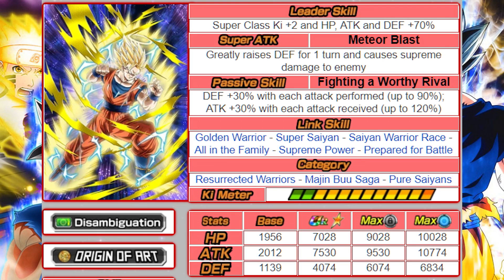After he supers he's going to give himself a 50% buff to defense as well, so this guy is low-key very, very solid - I'm surprised they made such a good unit so easy to obtain. His links are Golden Warrior, Super Saiyan, Saiyan Warrior Race, All in the Family, Supreme Power, and Prepare for Battle - pretty good links, especially for the Pure-Blooded Saiyan team. He'd also work on the Majin Buu Arc team and has Super Saiyan and Prepare for Battle.